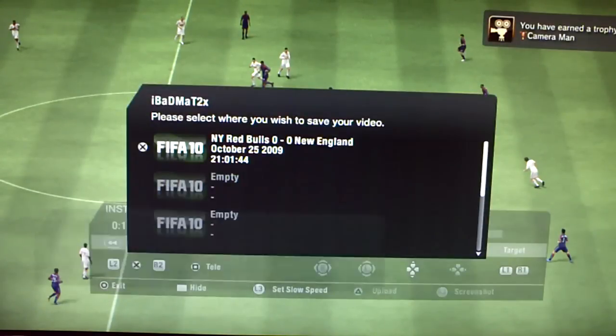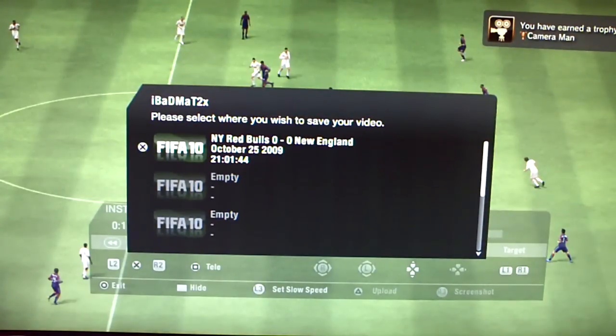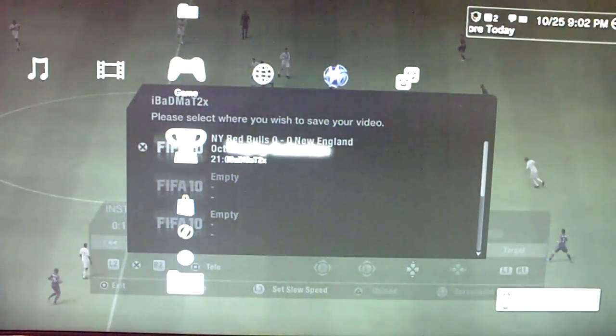Now it's done — click OK. And right up there: Cameraman complete. First trophy or achievement for FIFA 10. Very simple, very easy to unlock. You don't need much — just go play a little bit of a game, upload the footage, and you're done.